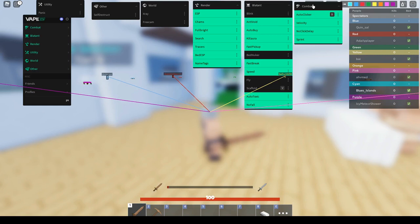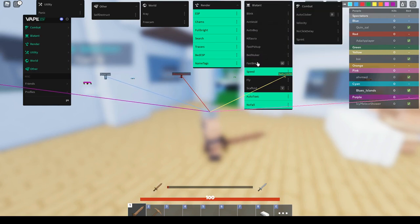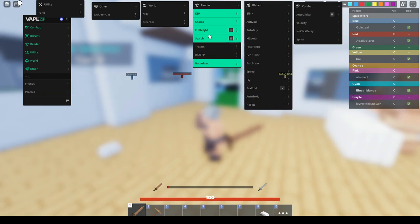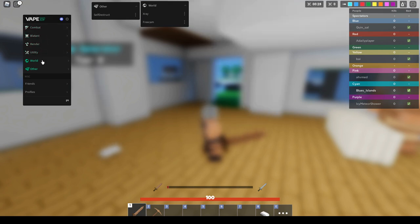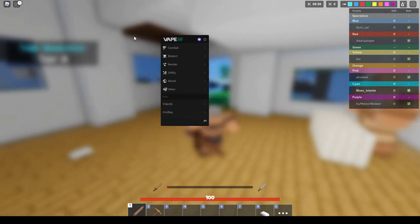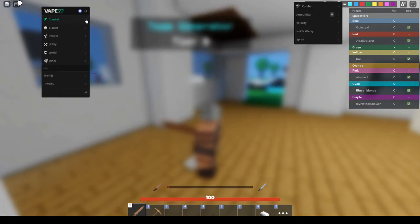Now I have everything on right now, so let me take everything off and tell you guys what each one of these does and which ones are absolutely useless. Once you turn it on, it will look something like this. Once this pops up, you can move it around, do whatever you like. Then you want to go to combat.